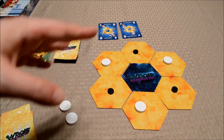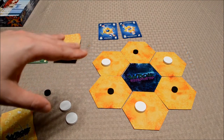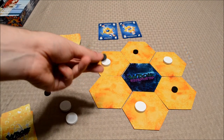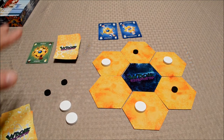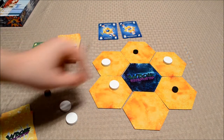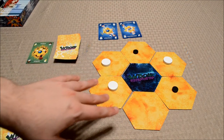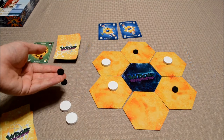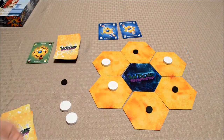On a player's turn, they'll be allotted four action points to use. One action might be to take a disc that's already on the board and simply removing it — that would be one action point. Another action is to take one that's already on the board and move it to another empty hex. It's important to note that you're limited to one disc per hex. Another action is taking one that's already off of the board and putting it onto a hex — again, limited to one disc per hex.